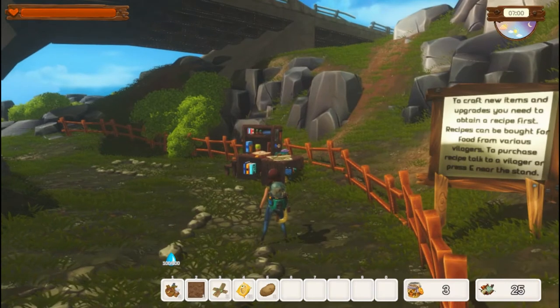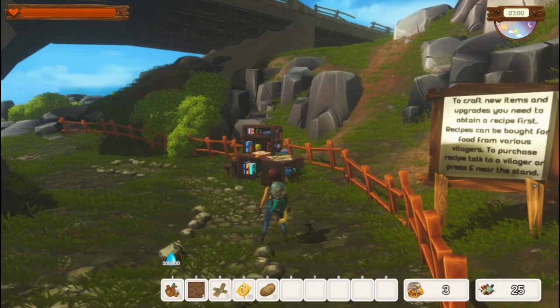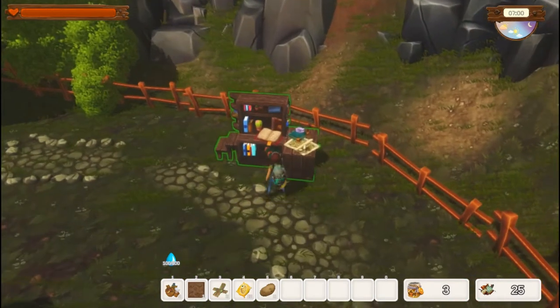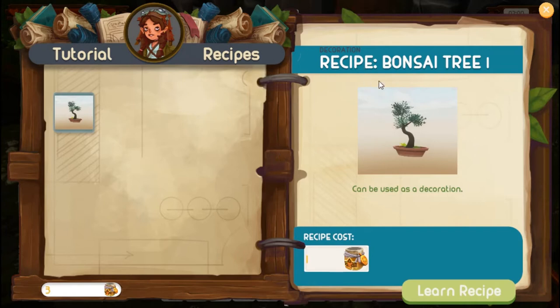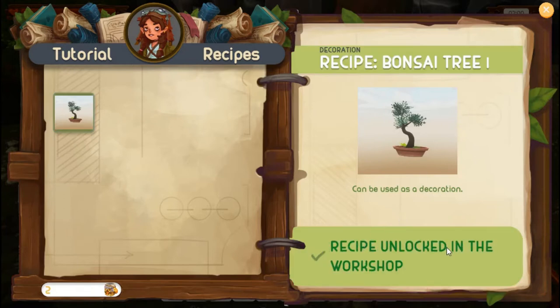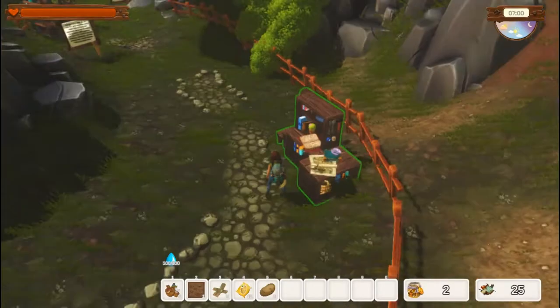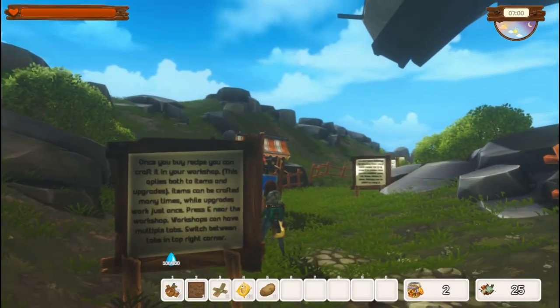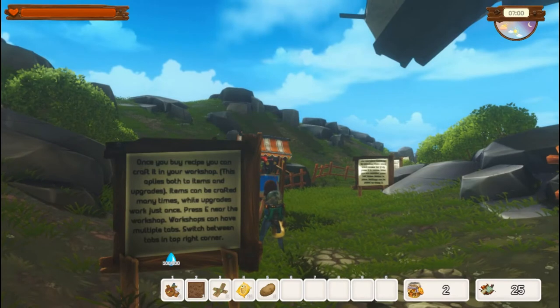To craft new items and upgrades you need to obtain a recipe first. Recipes can be bought for food from various villagers. To purchase a recipe, talk to a villager or press E near the stand. Here's the recipe for a bonsai tree — it costs one meal, and we do have three. Recipe unlocked in the workshop. Now we go to the workshop, and once you buy the recipe you can craft it there. This applies to both items and upgrades — items can be crafted many times while upgrades work just once.